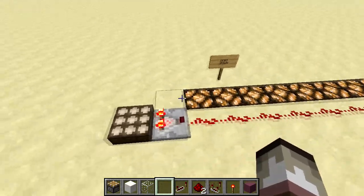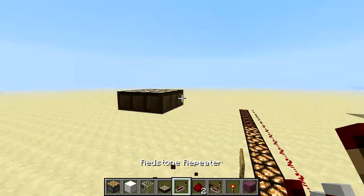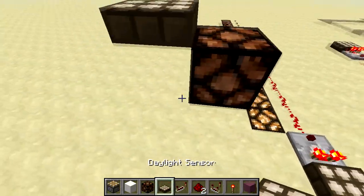So what I've seen with most daylight sensing lampposts is that they have one of the daylight sensors up top with the lamps, and they have their lamps close by. So they have them about here, and they have to use pistons. I've seen a lot of ones using pistons to detect whether it's day or night, and they have a redstone block here.